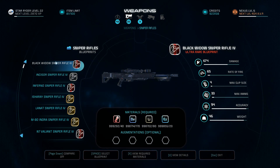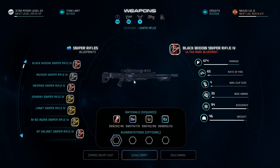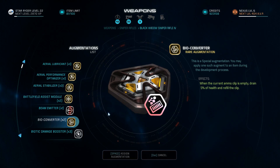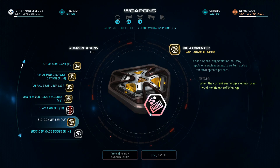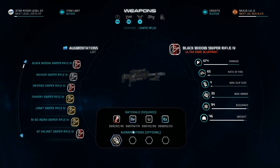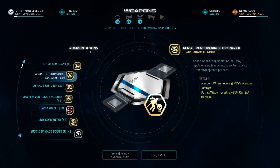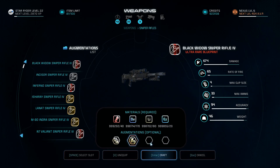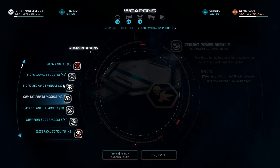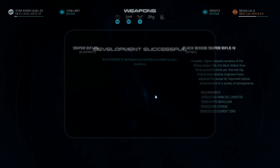Moving on to the next weapon — the Black Widow sniper rifle, an insane sniper with a good rate of fire. The weapon choices here are basically to cover all three enemy technologies and have long and short range capabilities. Add a Double Mod Extension, then the Aerial Performance Optimizer for 35% more damage when hovering. My last augmentations are recharge speeds so I can get abilities back faster while sniping.